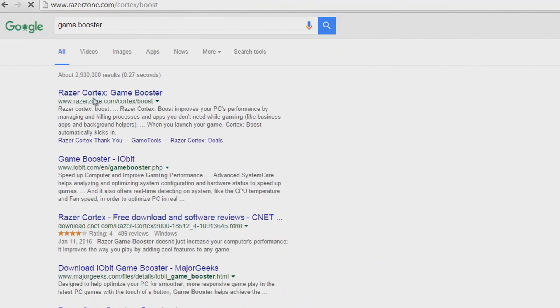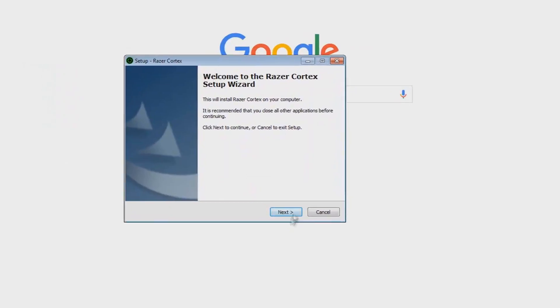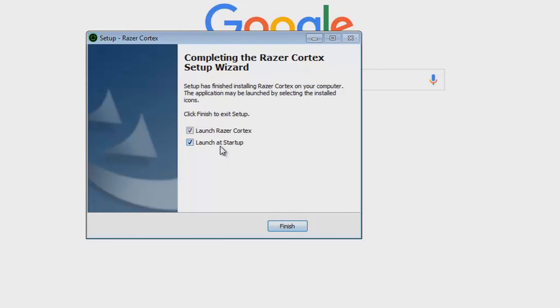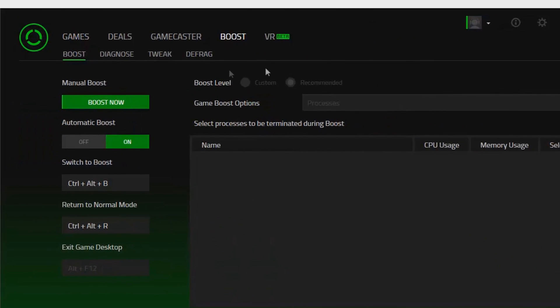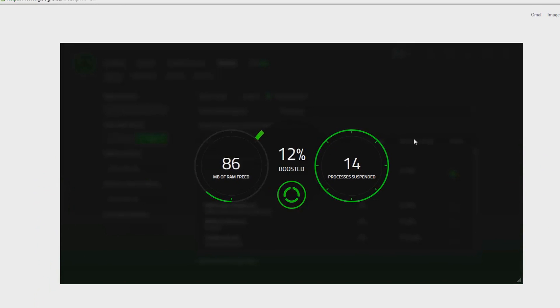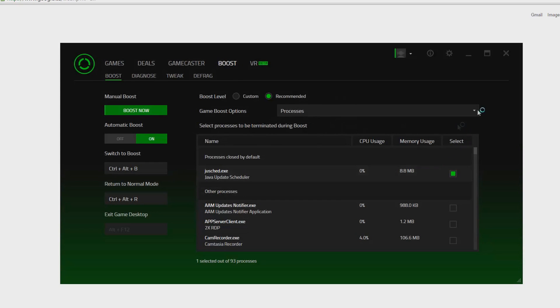First, type in Game Booster and click the first link, then click Download Now. Run through the installation process and create an account after installing — it takes a few seconds but it's worth it. Next, click Boost and then Boost Now. It'll start boosting your game and you'll notice a little FPS increase. You can also boost by just launching any game you want to play, and once you're done you can hit Restore Now to restore everything to default settings.